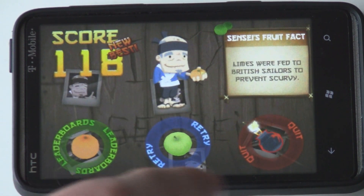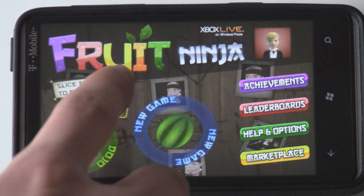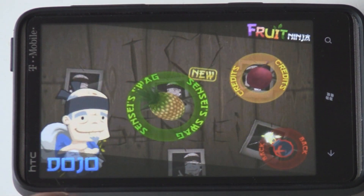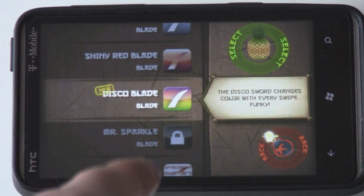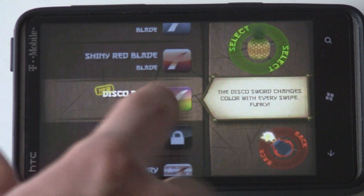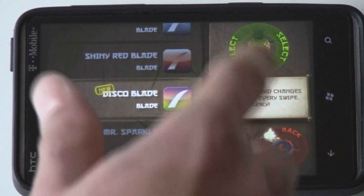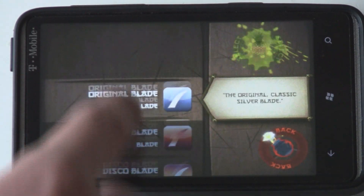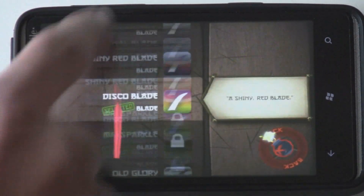You can also view your leaderboards, so you can compete with your friends. And you can check out the Dojo, where you can upgrade your blade — all that does is change the visual effects of it.